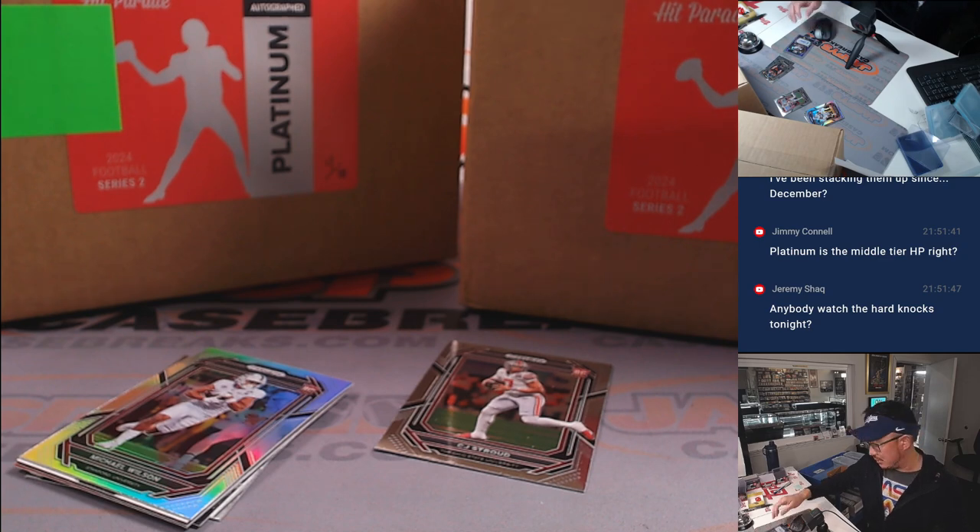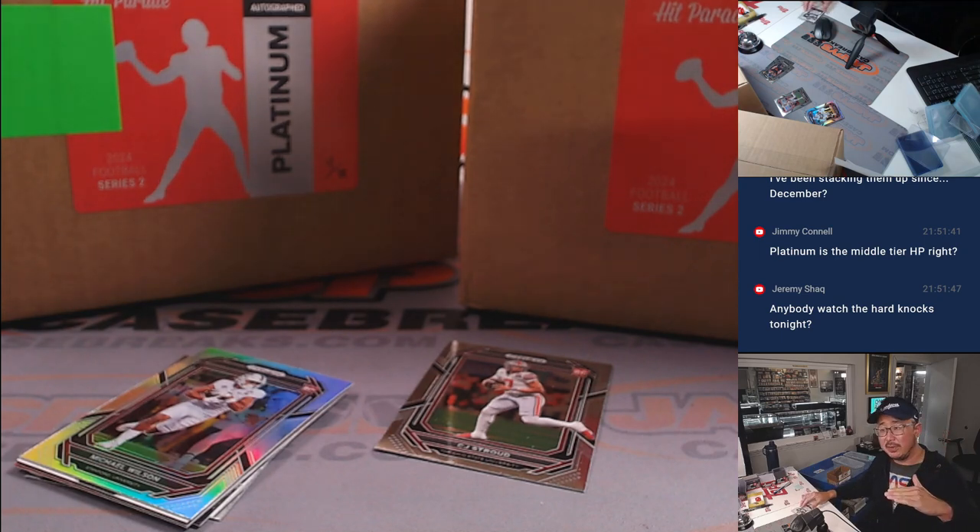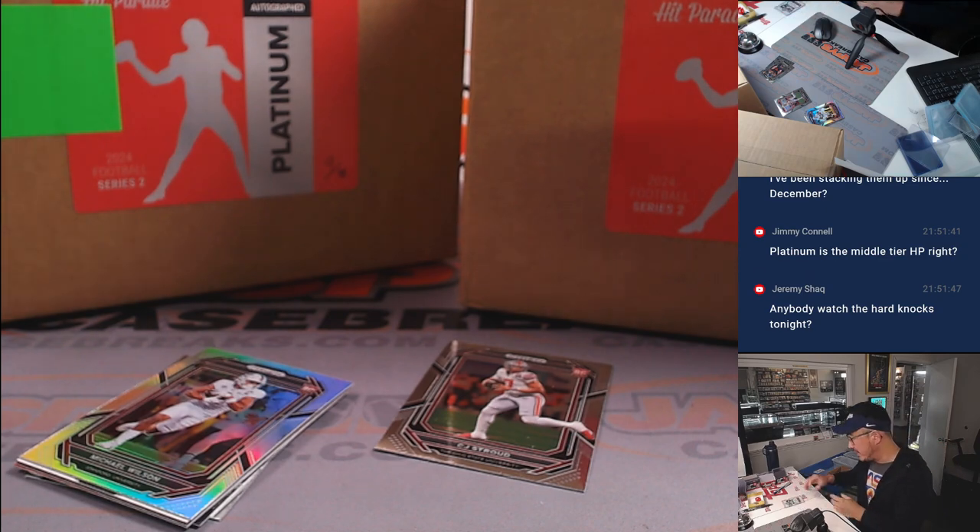Jordan Mason is with the Niners now. Yes, Platinum is the middle tier. It goes Limited, Platinum, and Sapphire. They've got other editions that are kind of below or above those, but those are the more common editions.